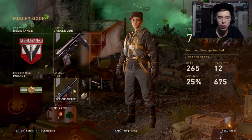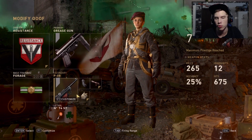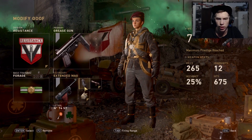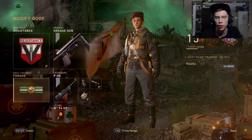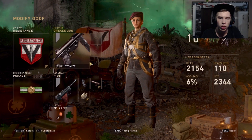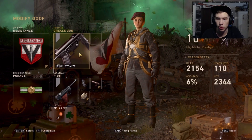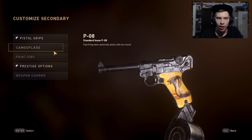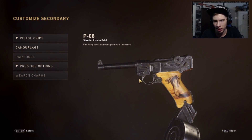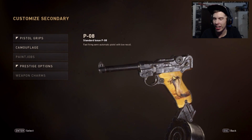As for the class, I have Resistance Division with the PO8, Steady Aim, and Extended Mags. We're using Resistance Division because it gives an extra attachment and maybe some extra ammo. I have Forage for getting more ammo as well. I can't actually remove the Grease Gun from my class so that's just going to stay. I actually put a pistol grip on the pistol — I always forget to put pistol grips on my guns.